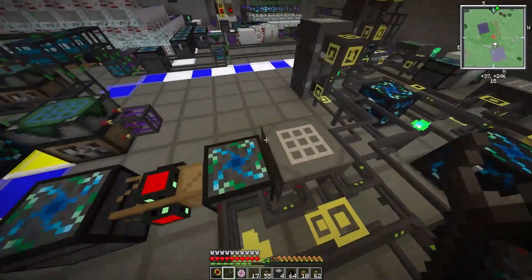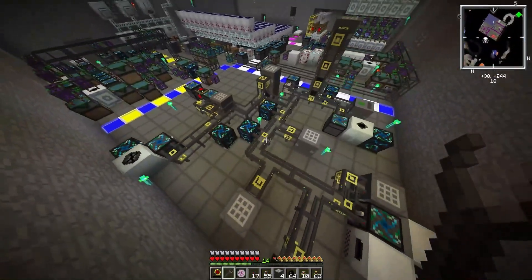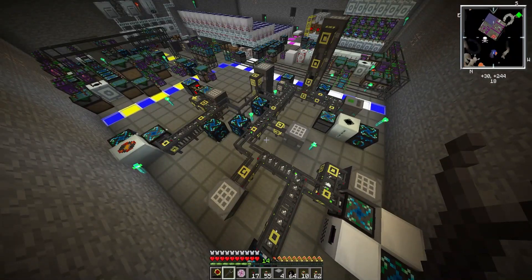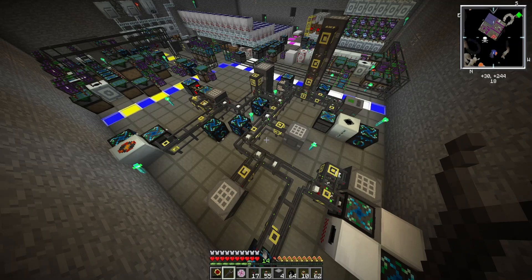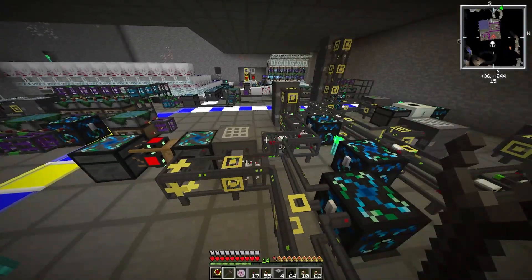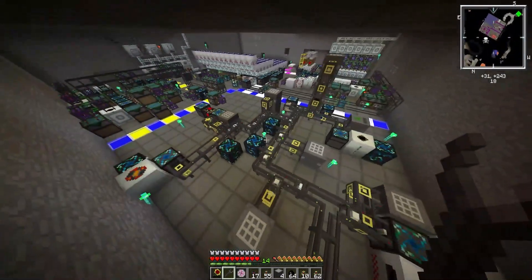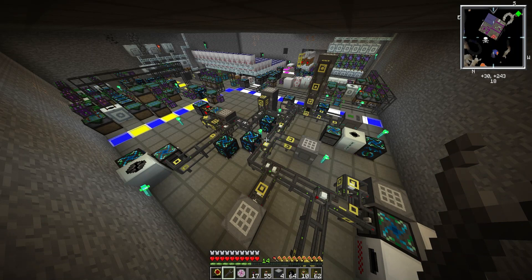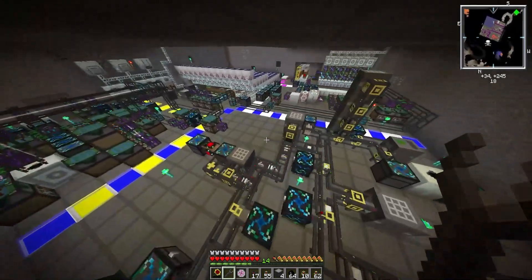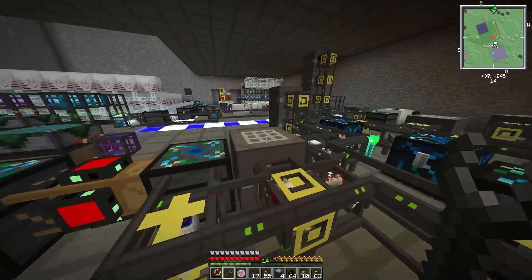I'll show you how quick it is - I'll just take these two stacks of solar panels out and they will be replaced. All right, there we go. The system works perfectly; it'll pull exactly what it needs for whatever you request. That's why if you set it to infinite it'll request an insane amount of resources, and everything will be crafted and then it'll make solar panels pretty quickly. This is faster than before too, which is great.